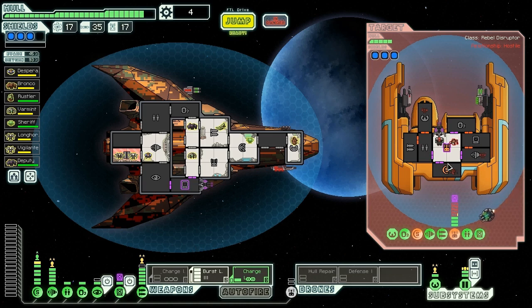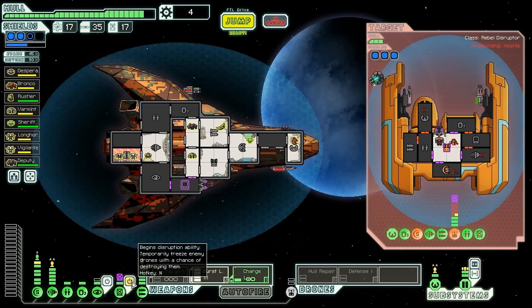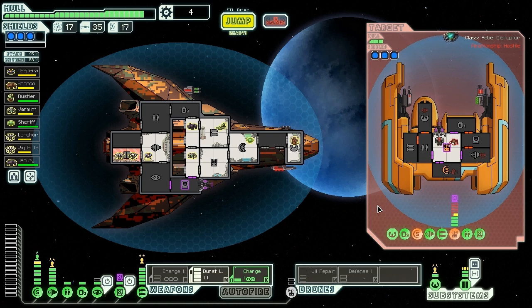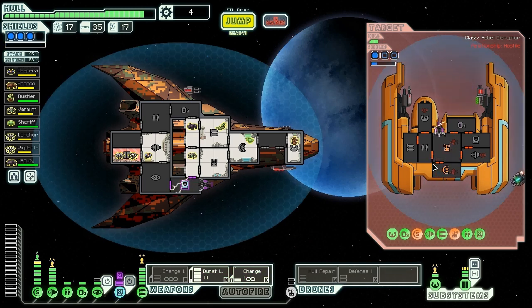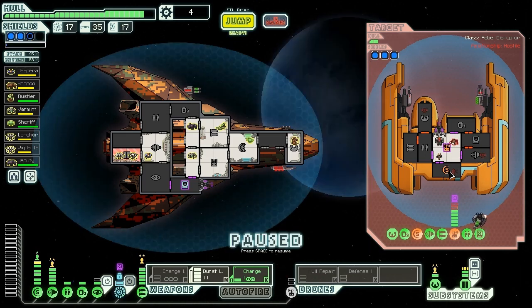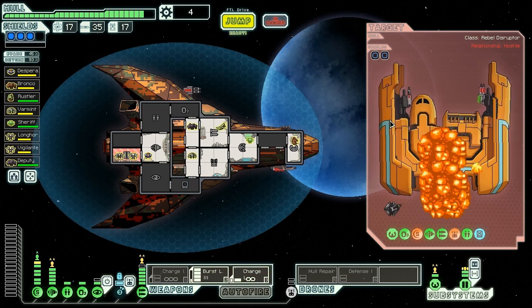They don't have the repair drone to help speed up their repairs - fire some more shots in there. That's better, now they're in trouble. I don't want to hack right now because they're going to counter-hack anyway. We almost have a shot ready. There's the hack - we fire lasers, but so many misses. They're so close to death. We're going to activate our hack and stop them from repairing any quicker. They're going to have their drone control back online in a second, but they only have three shield bars. We need two lasers to hit - there we go. Rebel Disruptor goes down. What a pain. Ship destroyed - we get two missiles, a drone part, and 61 scrap. The people we rescued were primarily refugees fleeing the conflict.